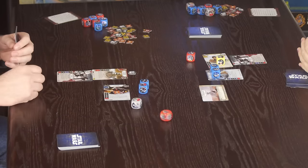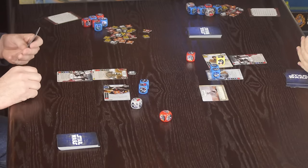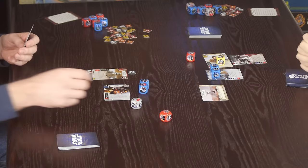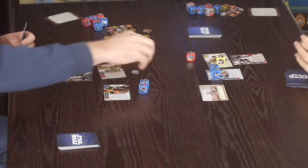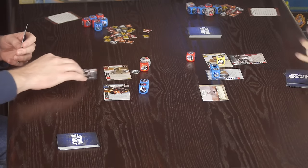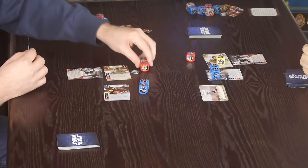John activates his stormtrooper, who misses spectacularly — shooting like only a stormtrooper can. John then uses the special ability to deal two damage to his own characters as he chooses, and distributes one to remove a shield and gives Kylo another one. 'Just makes him angrier,' we joke. 'Feel the rage.'